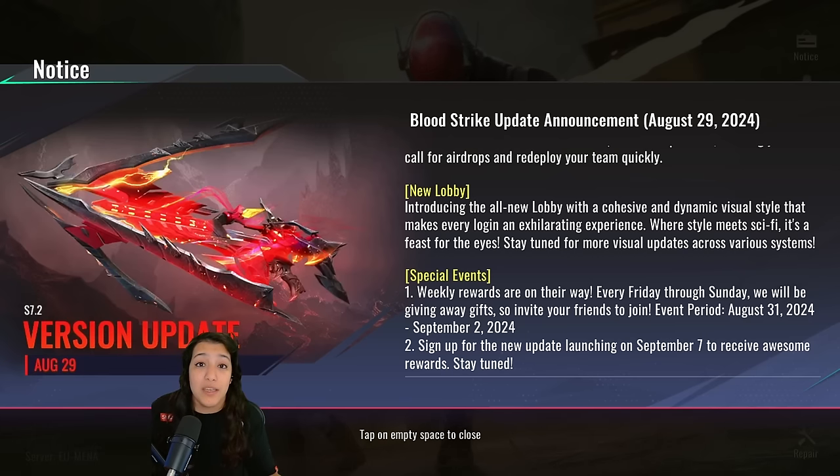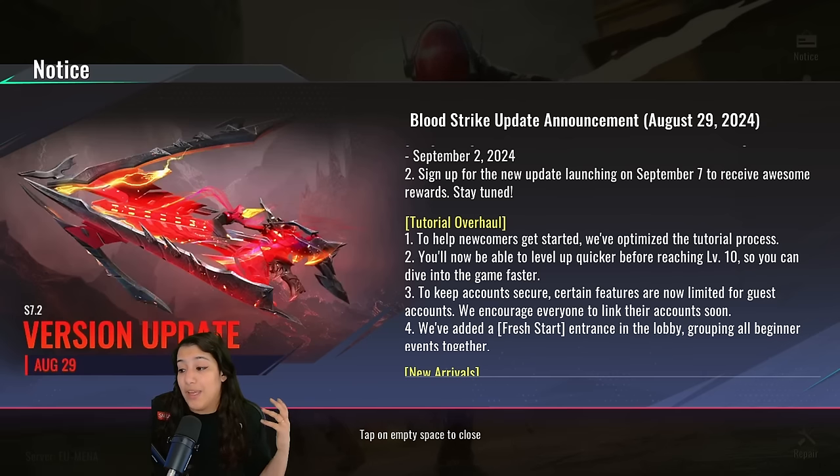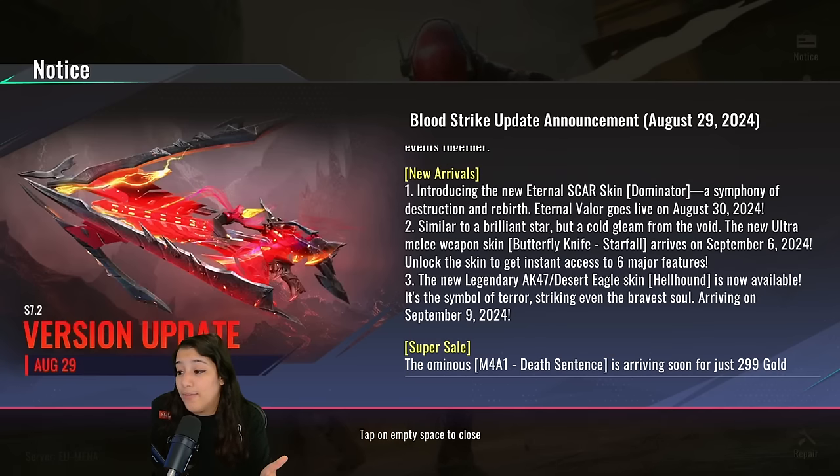I don't know exactly what type of rewards these will be — I imagine ornaments, maybe some emotes, maybe some camos, so stay tuned. Up next we have a tutorial overhaul, which I won't go too much in depth on because it's really for new players. They are letting us invite new players, and you can see they're working on getting more people into the game — making it easier to join with the UI update, the tutorial overhaul, and the friend invite system.